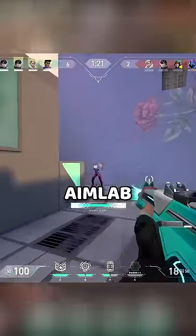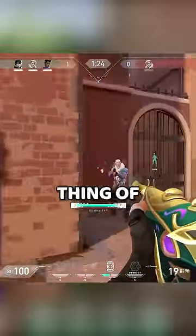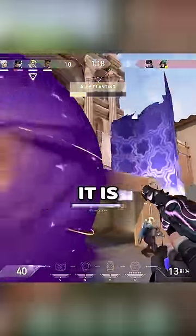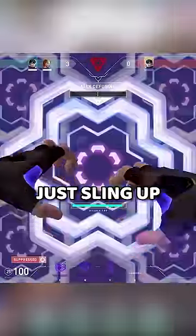Next, we have Double Tap. After you take a fight, an orb will spawn and you have to shoot it — just like an aim lab task. Shoot the orb and you get a little shield that tanks one instance of damage, whether that's a Vandal bullet, a Classic bullet, or whatever — it absorbs up to one hit.